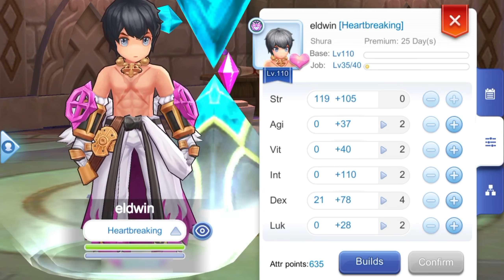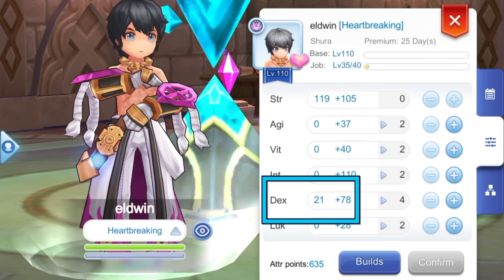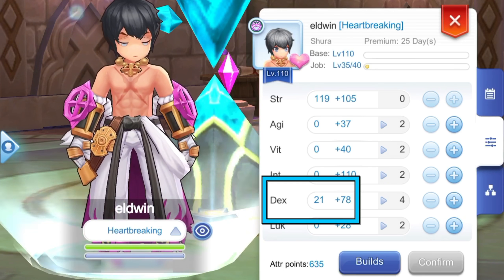Next, manually adjust points to reach a total of 99 Dexterity with Blessing. Dexterity will increase attack, hit, and cast speed. In addition, we'd need a total of 99 points for the Frost Masquerade Mask attack bonus, which we'll touch on later when we go to equipment.